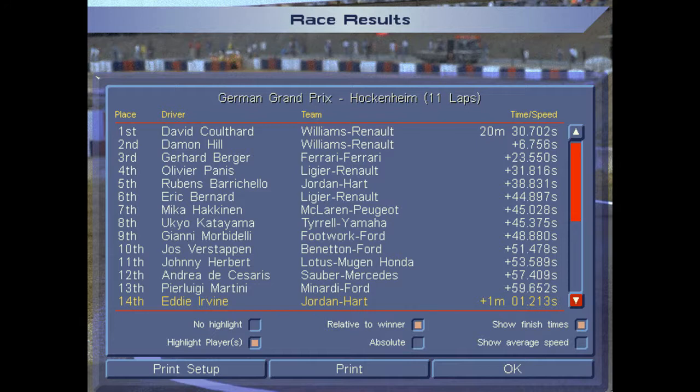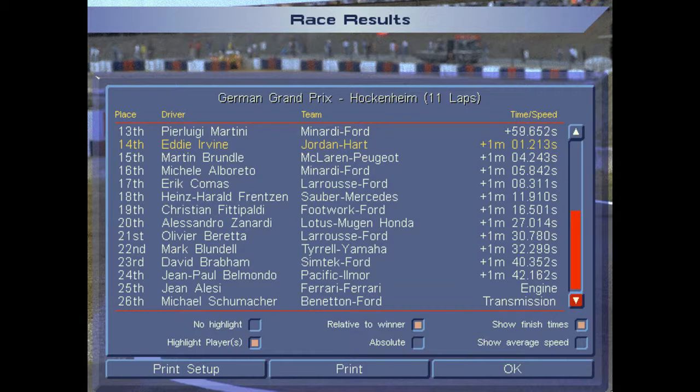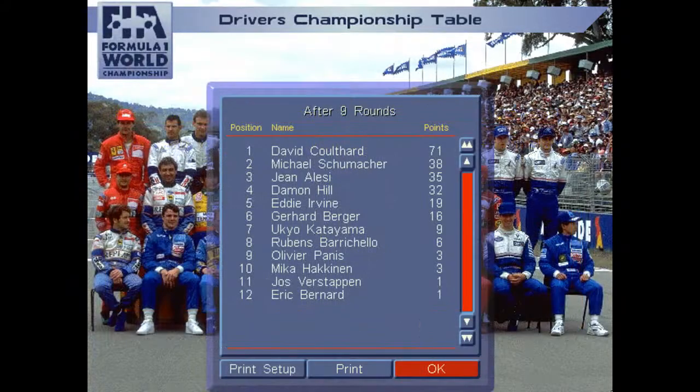Also of note: good results after poor qualifiers for Johnny Herbert and Andrea de Cesaris in the Lotus-Mugen-Honda and Sauber-Mercedes respectively. There I am last on the first page of results — if I was just ahead of Panis, you figure that's at least 30 seconds lost because of that loose wheel, probably more because I had the fastest lap of the race. On the second page of results, focus on those two names at the bottom — second and third in the World Drivers Championship — as Schumacher goes out with a transmission failure and Alesi with an engine failure. That really hampers their championship chase; they were both counting on a big result from this race, and not being classified is a big dent to their championship chances.